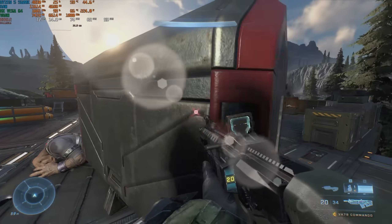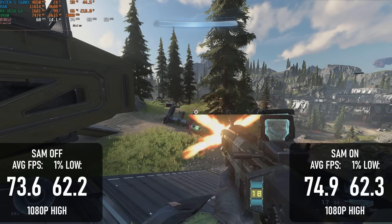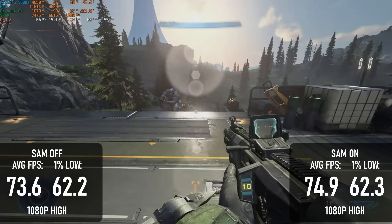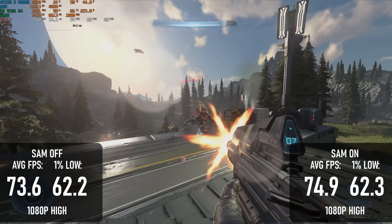Halo Infinite also sees an uplift, if you look really, really hard. Going from 73.5 to 75 FPS is a 2% improvement and could easily be within the margin of error, but at least it's not a drop in performance.